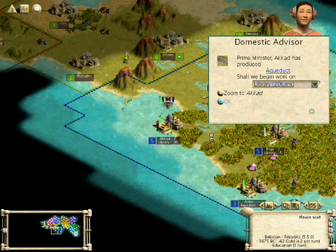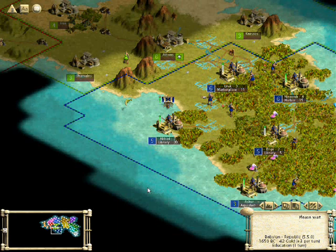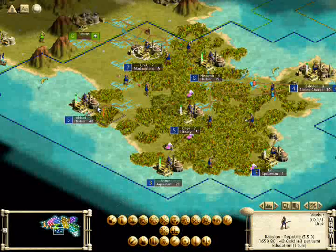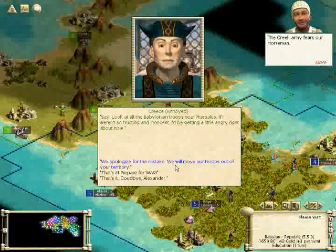When we build a harbor there, I usually like to build an aqueduct first before a harbor. That way the city has the capacity to grow, and then the harbor will enable it to get more food to grow. If you build the harbor first, it will often go up to six and then kind of get stuck there. So I like to give it the option of going above six first.